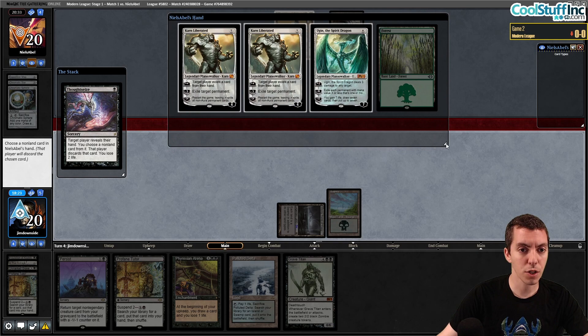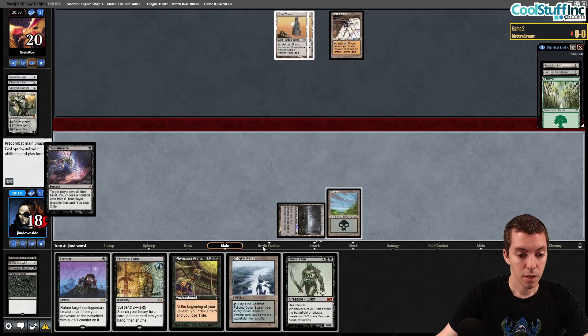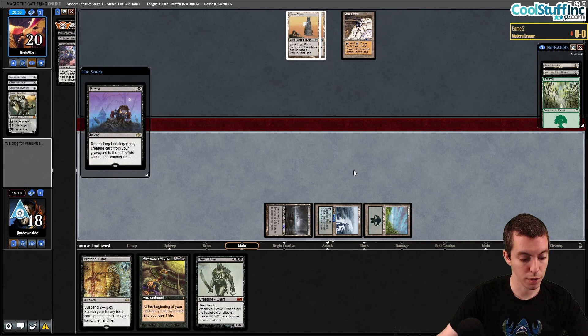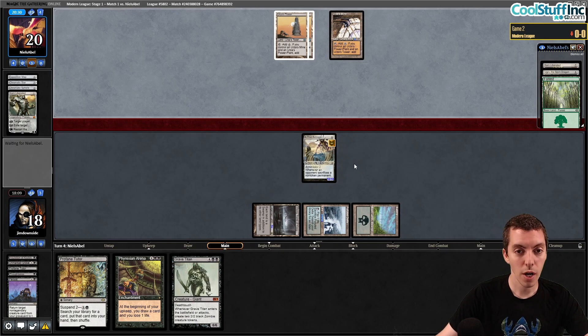Thoughtseize: their hand is Karn, Karn, Ugin, Forest. This comes down to: can they rip natural Tron or not? If they rip natural Tron next turn they might win, but otherwise we're in amazing shape. Even though taking Karn is redundant, we take it anyway. We Persist onto It That Betrays and say go, hoping they can't draw Tron naturally. No natural Tron draw — no Urza's, no Power Plant. That's game.